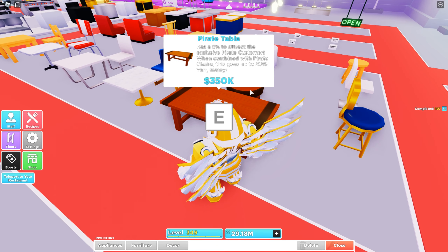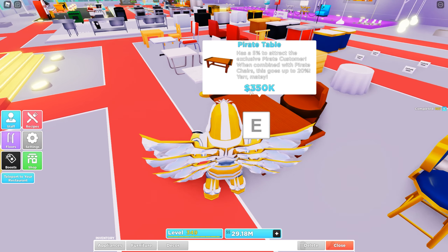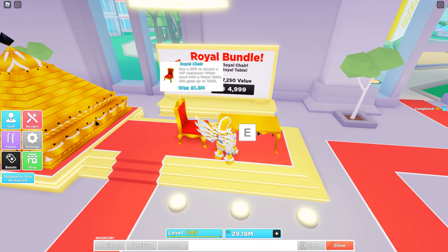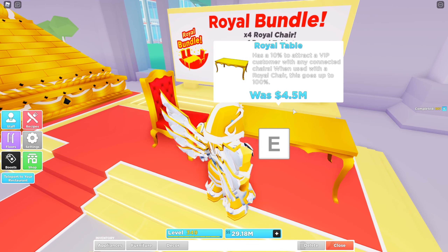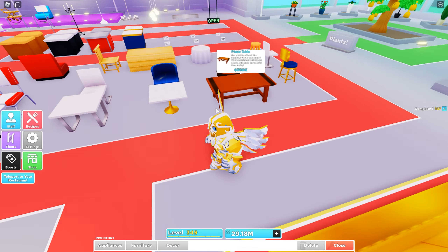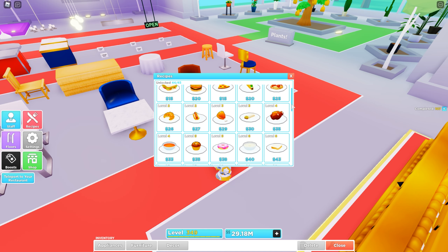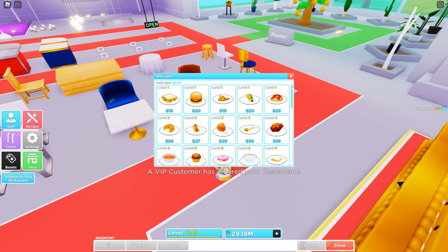Another thing is that it will only give us a 5% chance of attracting pirate customers if we purchase the table alone, and then 20% if we combine it with the pirate chairs. Unlike the royal table and chairs, which give us a 10% chance to attract VIP customers and 100% if we combine both table and chairs. However, one good thing about getting pirate customers is that their food cost is higher than regular customers. Also, pirate customers have an exclusive recipe — my recipe is currently 44 out of 45, so I think once we get pirate customers, the new recipe will be unlocked.